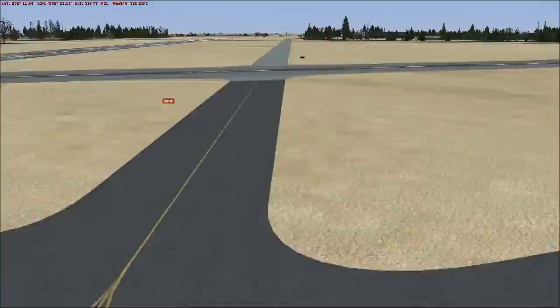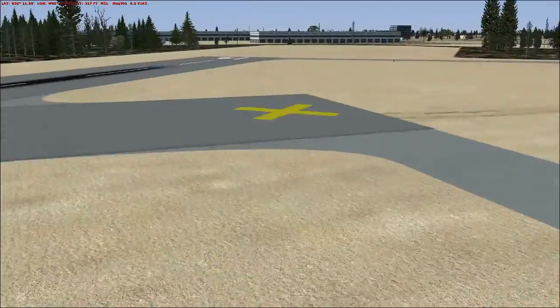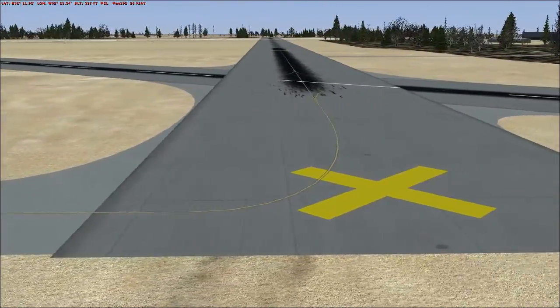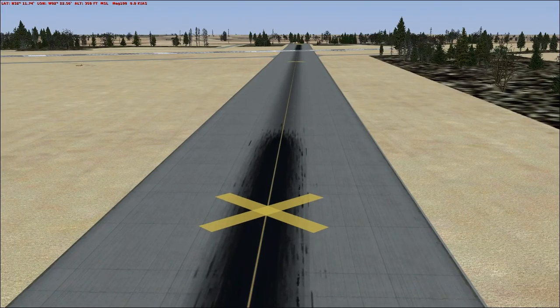Let's start over here at the closed runway, because that's what I want to look at. We've got the closed runway showing up, all of our X's are here, they look really nice too.